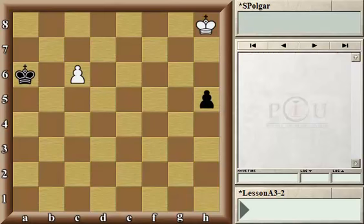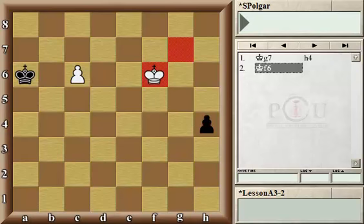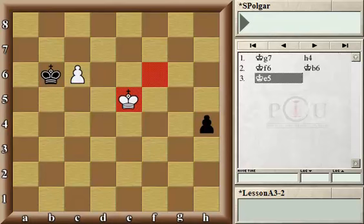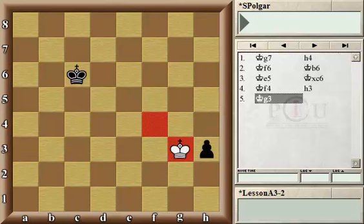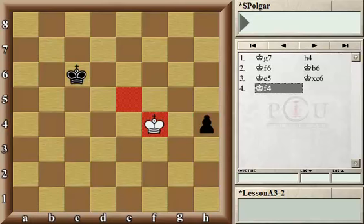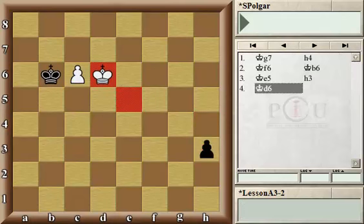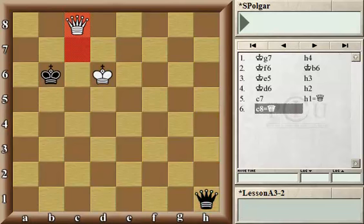Let's go back to the starting position. King g7 — but what if after h4, king f6, the black king moves next to the white pawn right away? This is the tricky part: this is when the white king combines the two ideas to catch the black pawn by playing king e5. After king takes pawn, king f4, and it's quite obvious that white caught black's pawn right on time. Or if black pushes the h-pawn, then the white king right on time gets to d6, followed by h2, c7, pawn promotion, and white promotes also right on time. And if after king g7, black plays king b6 right away: by playing king to f6, if king takes pawn, king g5; or if black pushes the pawn to h4, again king to e5 — combining the threat to catch the pawn and to help our own pawn to promote. An amazing example of solving the seemingly impossible.